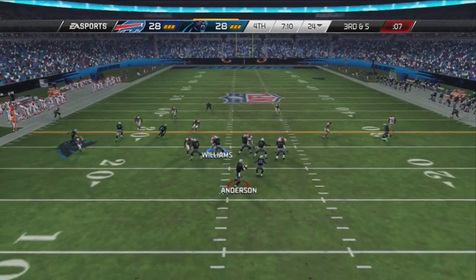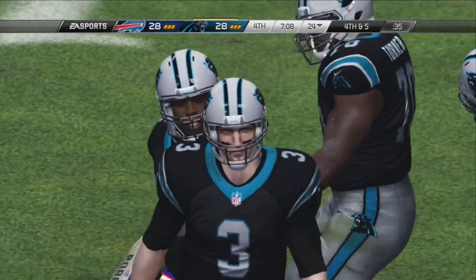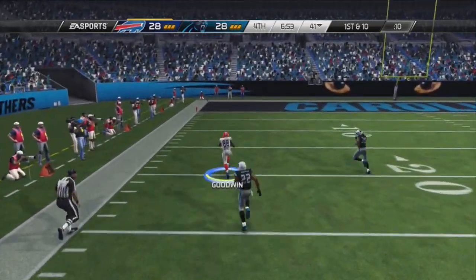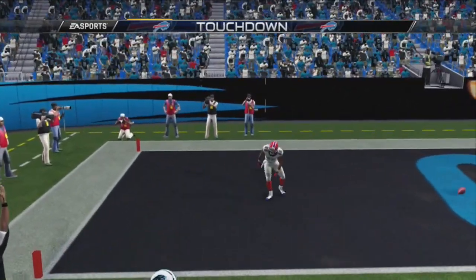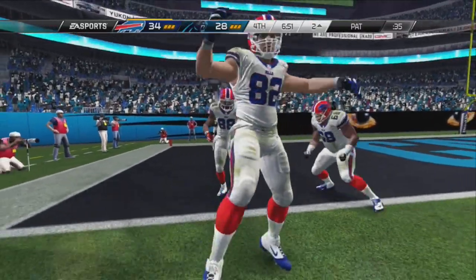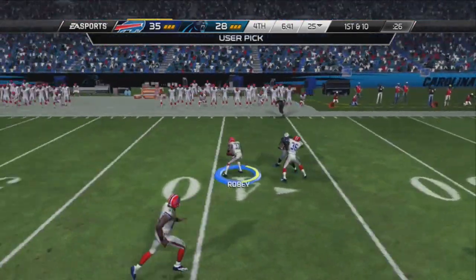Panthers with the ball now. Anderson drops back trying to make a comeback but cannot. It is a fourth and five — they're going to have to punt it away and give it right back to the Bills. Panthers just falling apart in the fourth quarter. Lewis slings it out again and finds Marquise Goodwin for another touchdown. He's going to be a playmaker this season — every time he touches the ball he does something amazing with it. The Bills finally take their first lead of the game, up 35-28 over the Panthers. Anderson tries to throw it, gets flushed out of the pocket, and Roby picks it off.